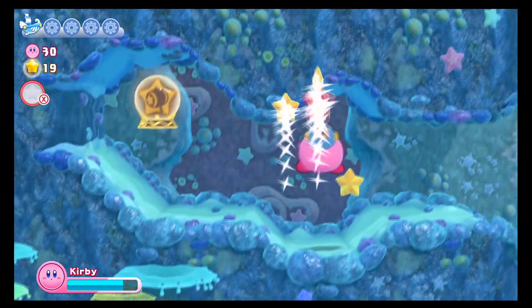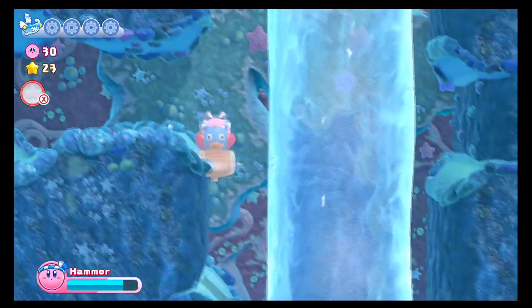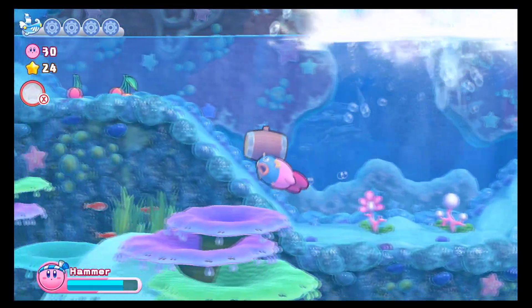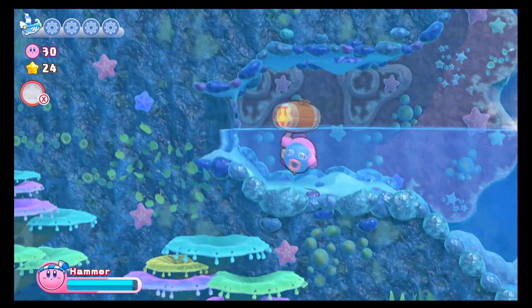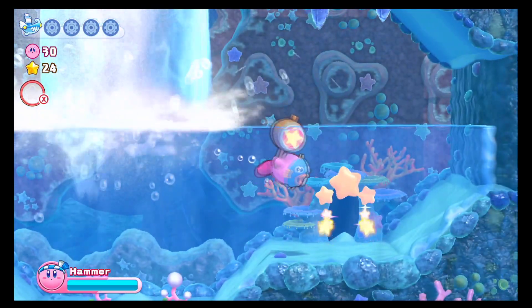Hammer! I always thought there was a secret in this area, but nope. Hammer's here — the Hammer ability. One of the only abilities that can be used underwater. Pretty good attack buff underwater. Just in case we lose it, I'm always going to have the Kine Mask on.